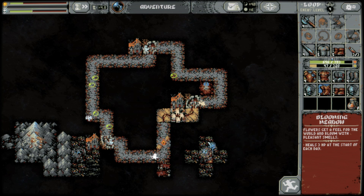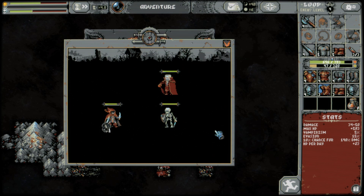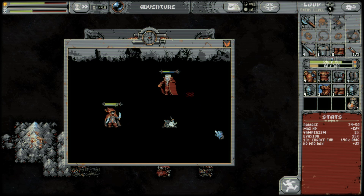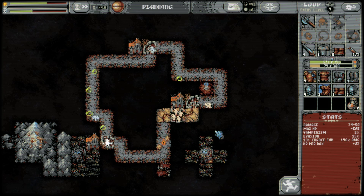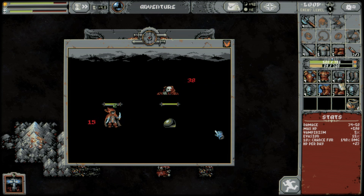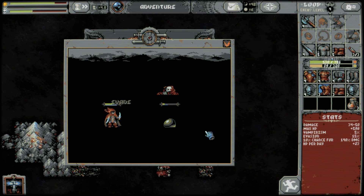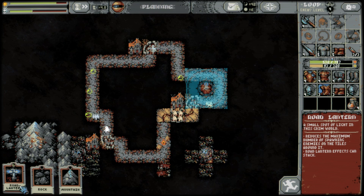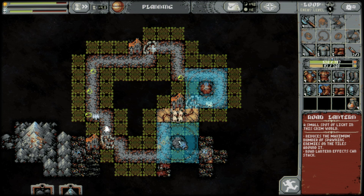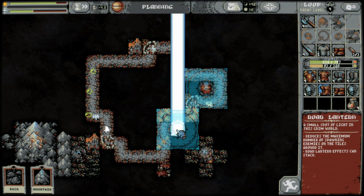We don't have any Oblivion cards, so the next time a Goblin Camp shows up in this loop, we're probably going to have some problems if I keep placing mountains. We got another trouble. Well, onward we go. Then we have another Road Lantern — good. I definitely want one over here — plus that'll make it harder for the Lich's Palace to show up over here, so that's good.